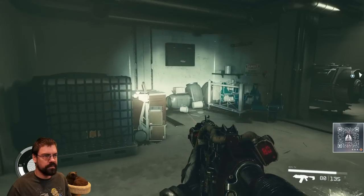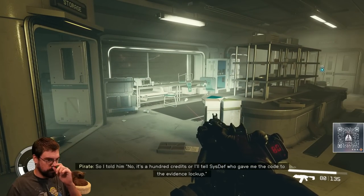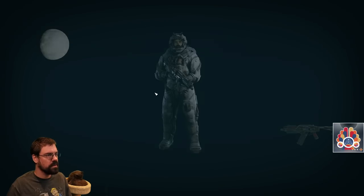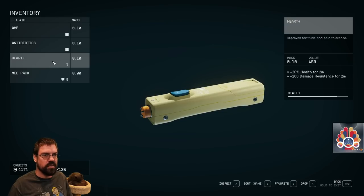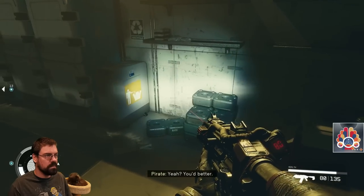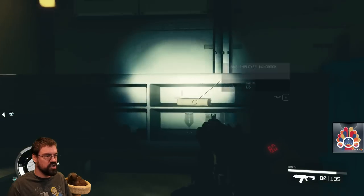Okay, looks clear. Give me that. Take a look in our aid — what is AMP? 35% movement speed and 2x jump height. Okay, Heart gives plus 20% health and 200% damage resistance. Let's put this on.